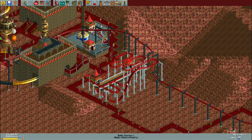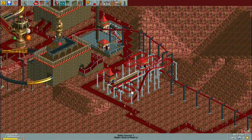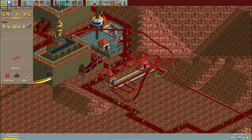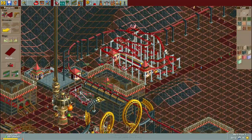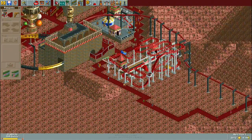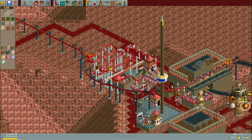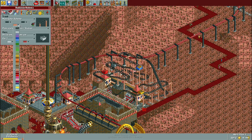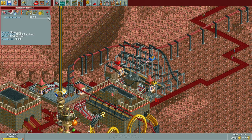I decided to keep the monorail because I wanted to keep with the original spirit of the scenario, but I did make a few changes — mainly around the entrance. The way it looped around on itself and went back down to ground level wasn't too practical, and there were a couple of really slow spots on the layout where it had to climb back up from ground level to the higher elevations.